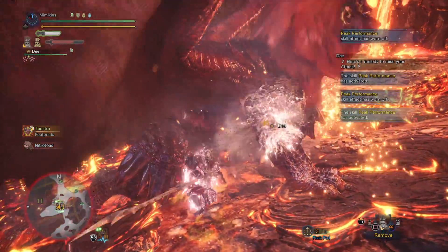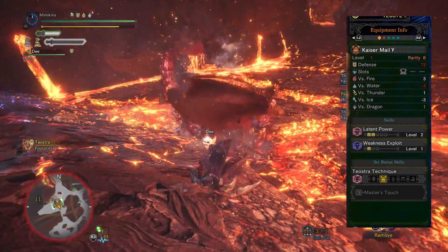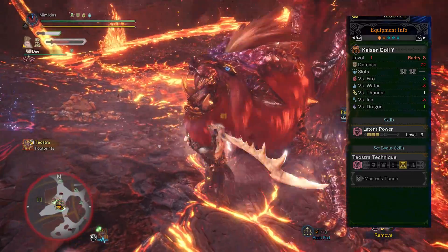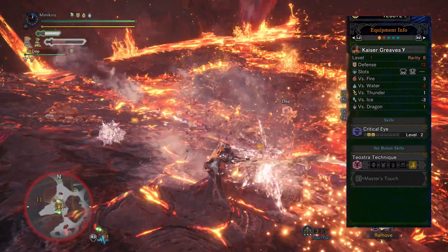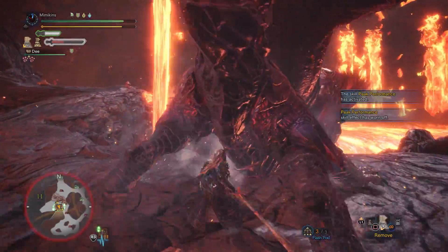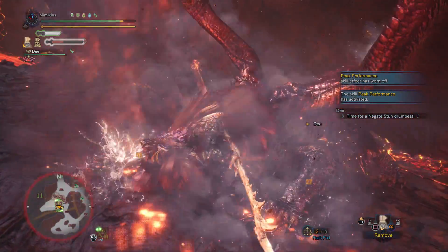This Teostra Gamma armour is really nice and will be utilised in many of my future builds — it's something you definitely want to get your hands on. It has the same set bonus as the Behemoth armour, Master's Touch, which prevents sharpness loss on critical hits. I love this skill. This set only requires 3 pieces to be equipped for the bonus, which can be mixed and matched with the older Alpha and Beta sets. Even though it's the same name, you cannot mix the Behemoth and Teostra Gamma armour for Master's Touch.